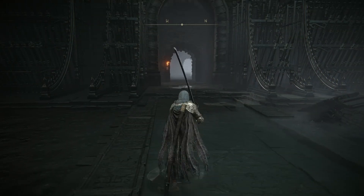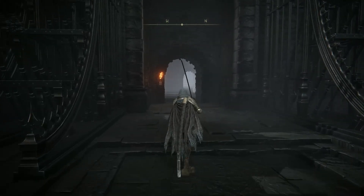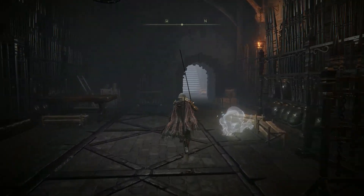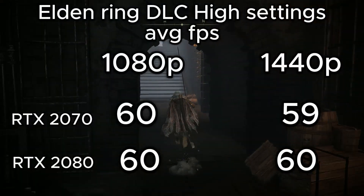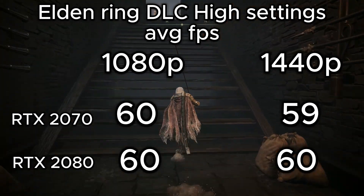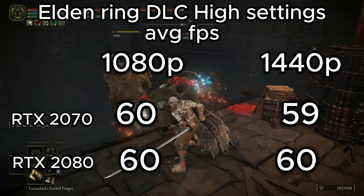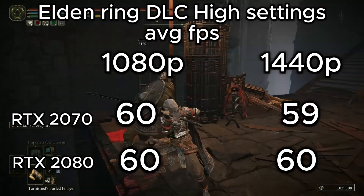Elden Ring Shadow of the Erdtree has some areas that are more graphically intense than the base game, specifically the intro area featuring a very wide and open grassland. Tested at highest settings, we saw 60fps scores all around, with the RTX 2070 hitting 59fps at 1440p — still a very smooth experience. The game is locked at 60fps so that's as high as we could go.